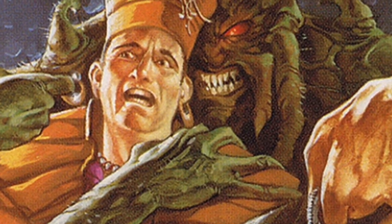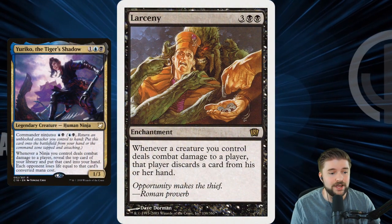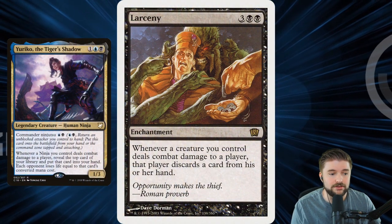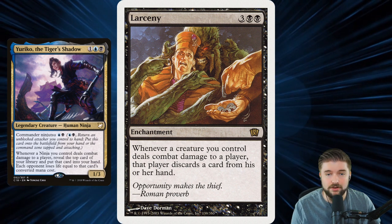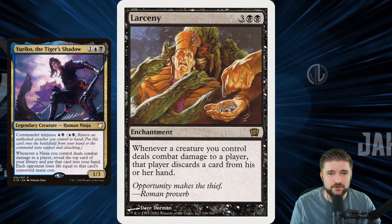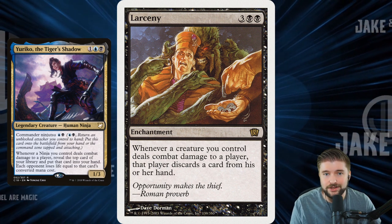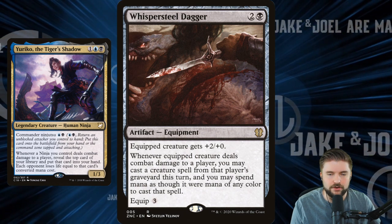Larceny is so strong in this deck — plus the art on this is absolutely dope. Whenever a creature you control deals combat damage to a player, that player discards a card from his or her hand. This is going to put a target on you, but it's a very strong ability to combine with a bunch of 1/1s that are all unblockable, swinging through and dealing damage. Yuriko's triggering, Larceny's triggering — so much value off of all of these cards.